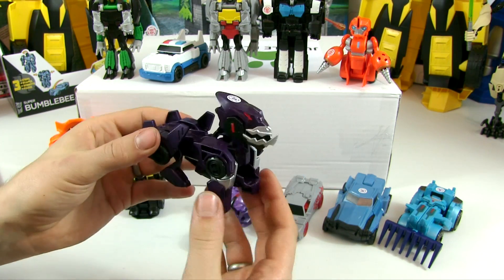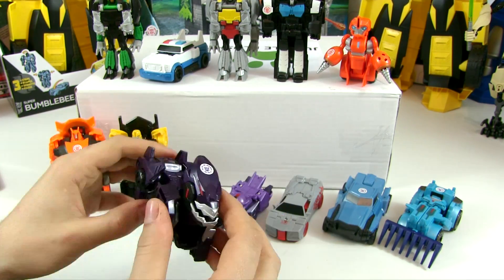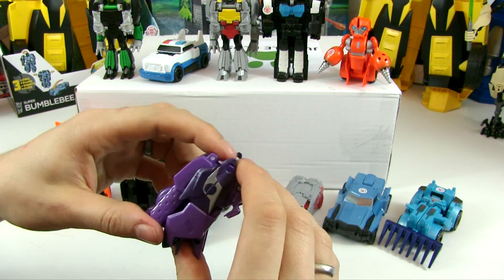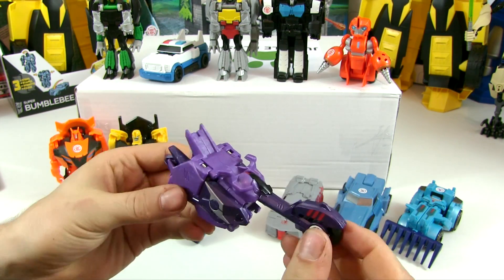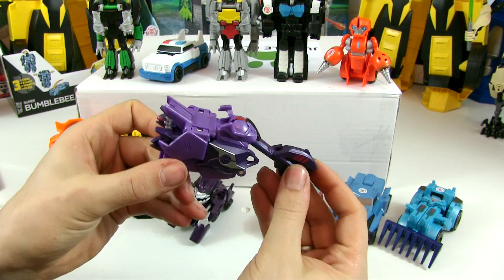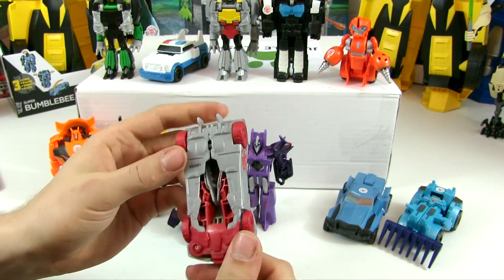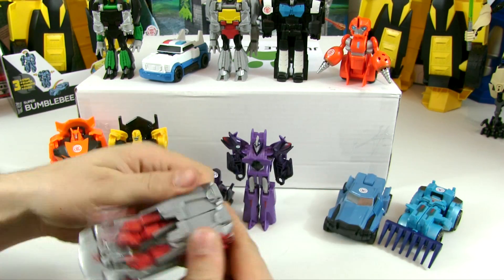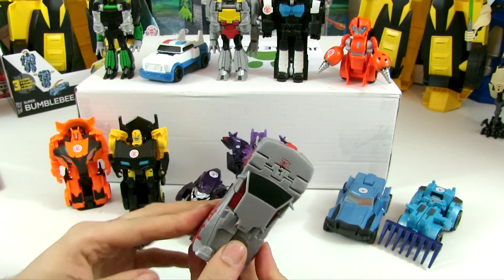Here's Underbite — push the back wheels together and he pops into dog mode. One push to transform one way and another push to transform the other way. Here's Fracture — bend that wheel around and pull those legs out, and there's Fracture transformed from motorbike into robot and back into motorbike. Ninja mode Sideswipe is a bit different — pull the back of the car apart and he flips into robot mode. Push his legs together and he turns back into car mode.